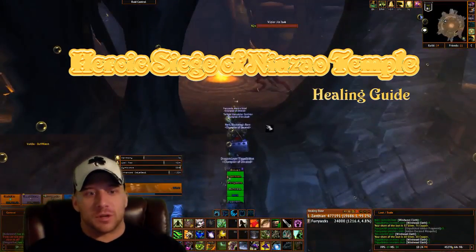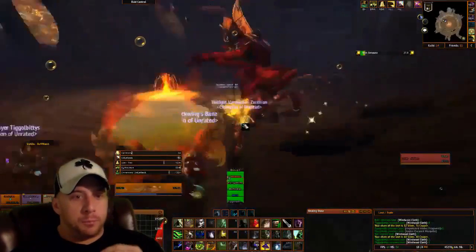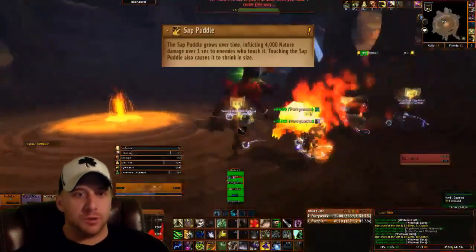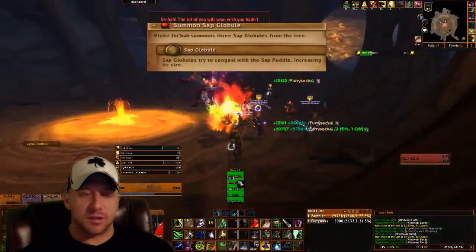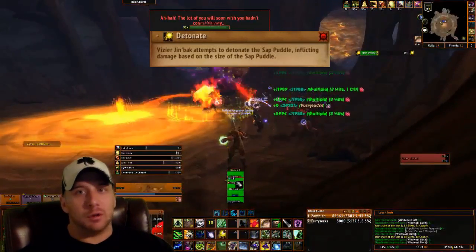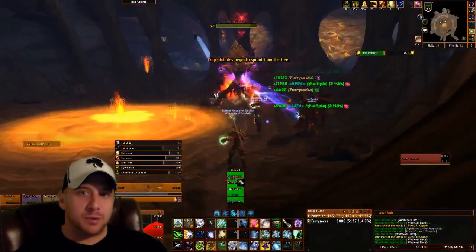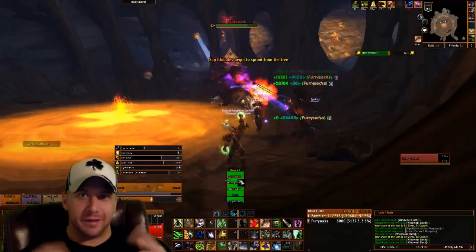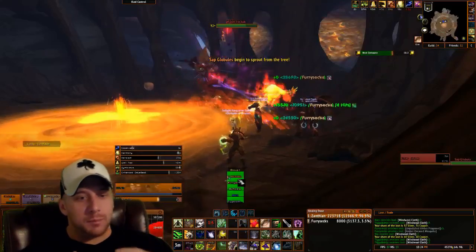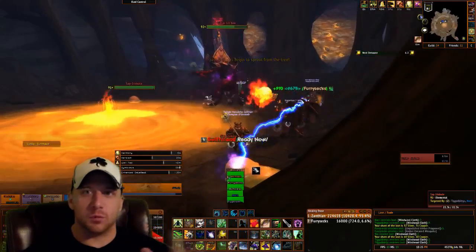Welcome to the heroic Siege of Niuzao Temple healing guide. For this encounter, the first boss fight is really not a big deal. You do have to go through quite a bit of trash to get there, which is a little annoying. Once you get to this boss, he has a couple of different abilities shown scrolling at the top of your head. There are two different ways to heal this fight.